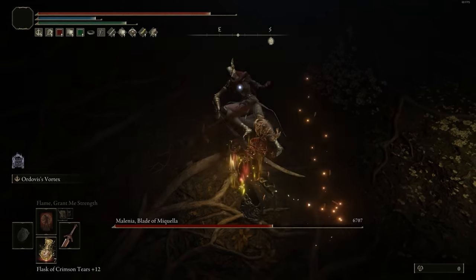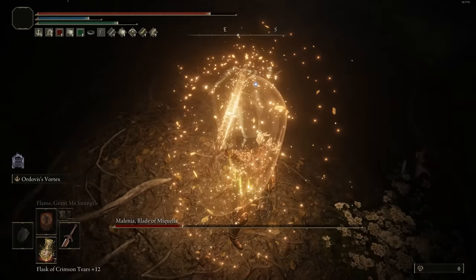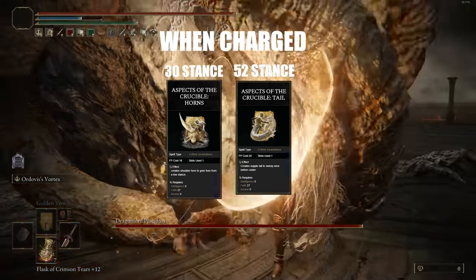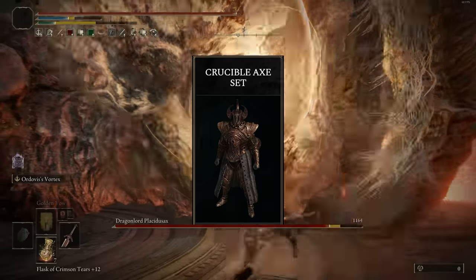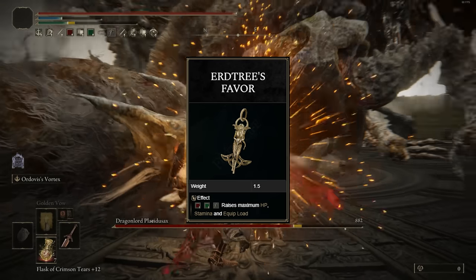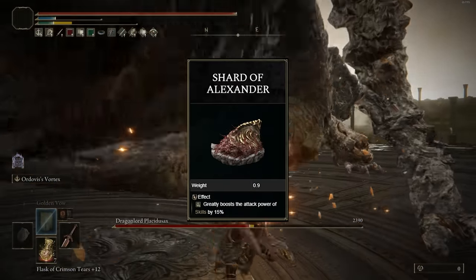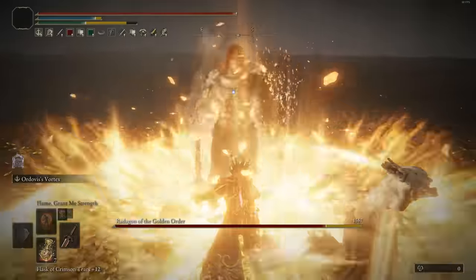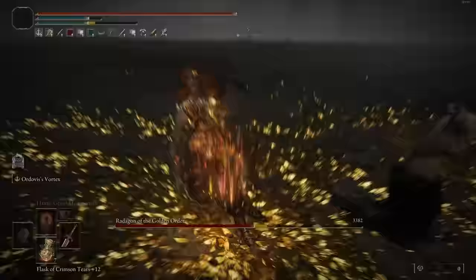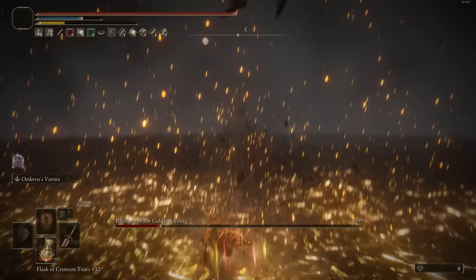We're going to use a little bit of spells as well, since this weapon gets a C scaling in Faith, and we'll benefit from things like Golden Vow and Flame Grant Me Strength. We went into 27 Faith because the Crucible Incantations have a minimum requirement of 27, and they do have some decent poise damage. We're going to have the Clawmark Seal, which scales very well with strength, and we're going to have the entire Crucible armor set, which boosts Crucible Incantation damage by 2% each piece. For talismans: Erdtree's Favor +2 for more health, stamina, and equipment load; Ritual Sword Talisman for 10% more damage at maximum health; Godfrey's Icon and Shard of Alexander to boost fully charged weapon skill damage. For our flask, we have the Strength Tear and the Stonebarb Cracked Tear for 30% more poise damage for 30 seconds. Basically, all you need is to spam the weapon skill.